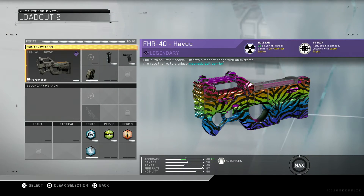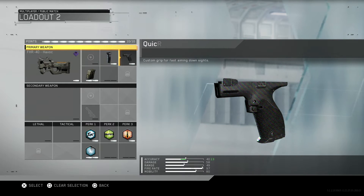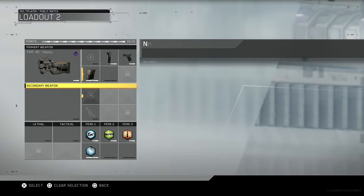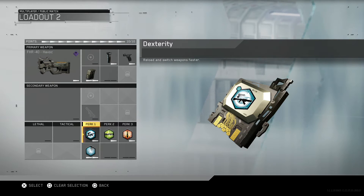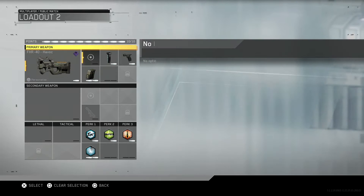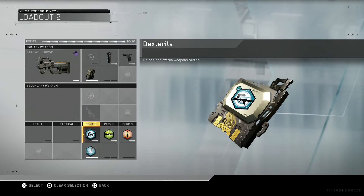As you can see, I now have the Havoc with a really sick anodized camo — I absolutely love that. I've got foregrip and quick draw as before, but I've also added extended mags this time. Challenging more than one person was always difficult because of the fire rate, so extended mags brings it to 60 bullets per clip instead of the original 40.